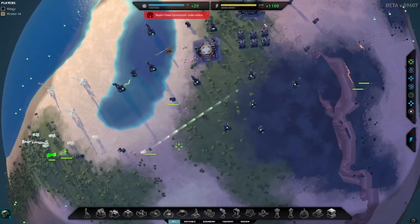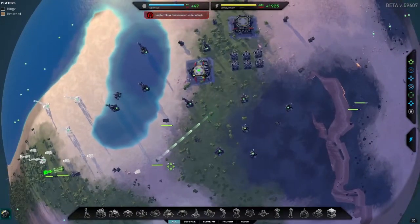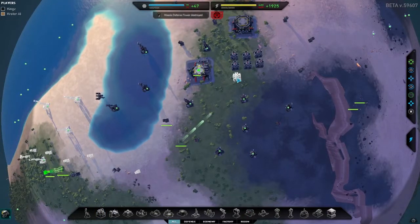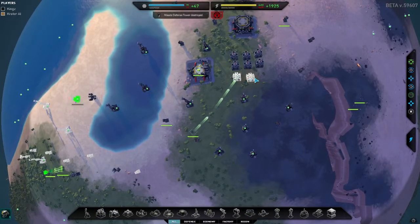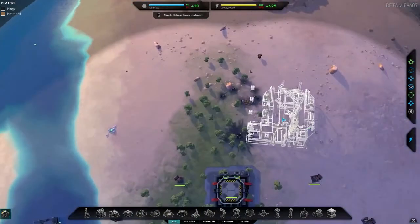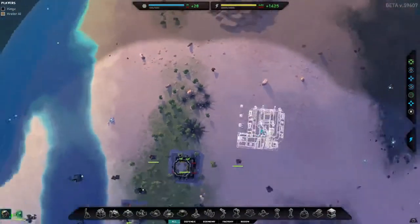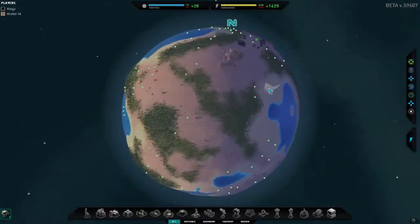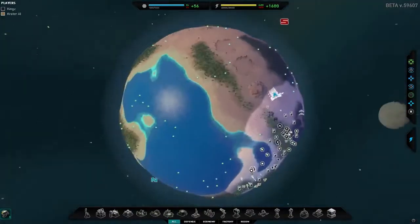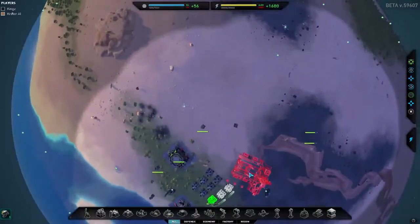This is where it would be really nice to have a second player - one person could concentrate on holding the enemy off on Earth, while the rest think about what they're doing on other planets. They're actually attacking from the other side - it looks like they've walked around the map the other way, which is a bit worrying.